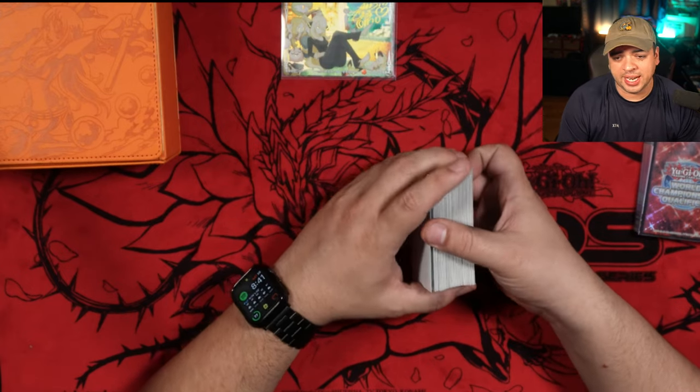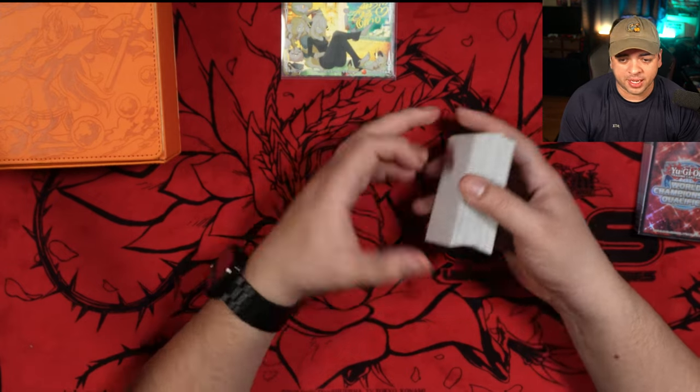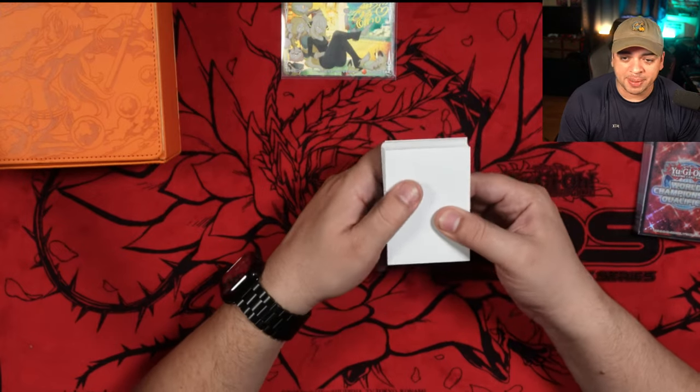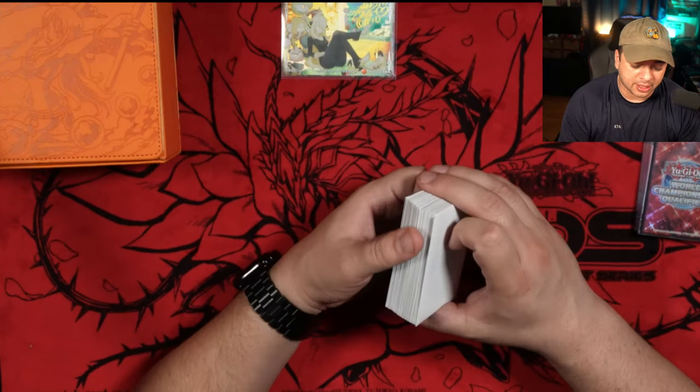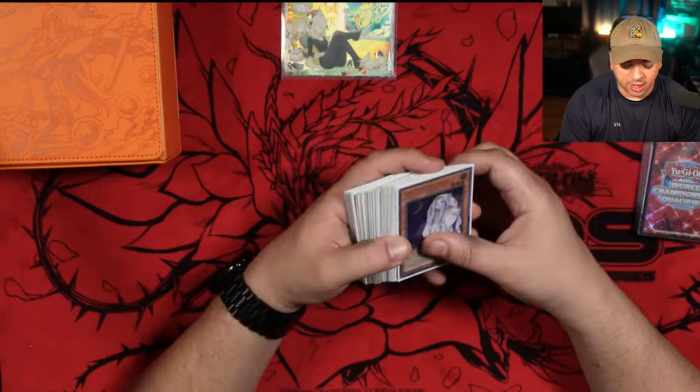What's going on Paisanos, V here, and today I'm going to show you guys my undefeated Fire King Snake Eye Decofile. The deck's been 2-0-ing left and right. The deck's been insane. I made some tweaks to it. It's a 44-card deck. What I'm going to do is go over my main, side, extra and give you guys my reasons of why I played certain cards.